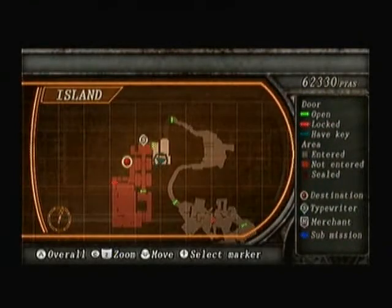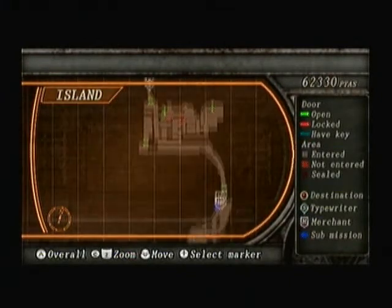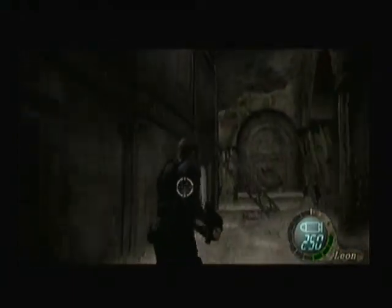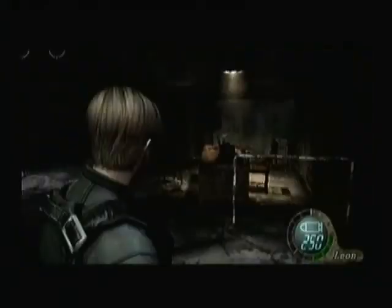It's just a straight line at this point. We can actually follow the map all the way back to where we got into that building that one time. Ada just disappeared completely. I think Leon deserves to kill Ada because she didn't help at all in Resident Evil 2 — all she did was get the club key in that game. She does even less in this game.